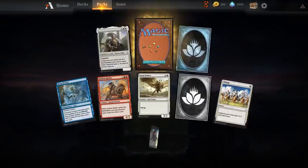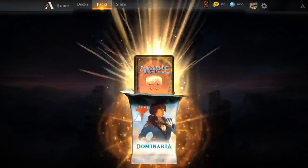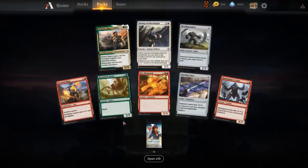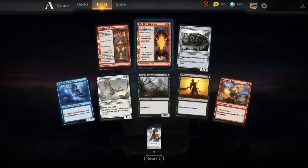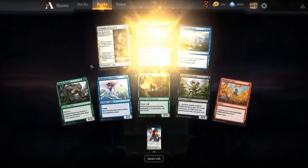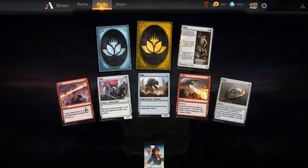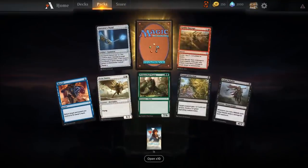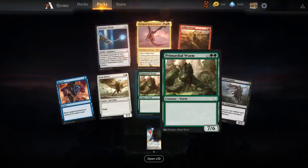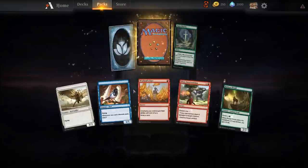Hopefully we get to open the Vault another time or two. Muldrotha! Hopefully Brawl comes to Arena because Muldrotha seems insane in Brawl. As far as standard, it's fun. Man, we're getting all the Daring Archaeologists — we'll have a playset in case that ever becomes a thing. I do not understand the rarity on some of these cards. Karazov! Come on, give us some Mythics. Dragaz Reincarnated! We are hitting Mythics, just not exactly the ones we're hoping for. Varix — that should be a rare. Siege Gang Commander. We still have a long way to go to open a Teferi.